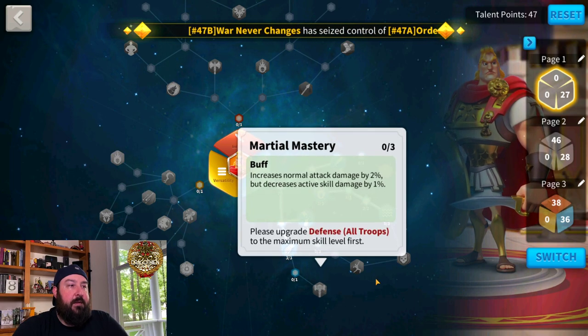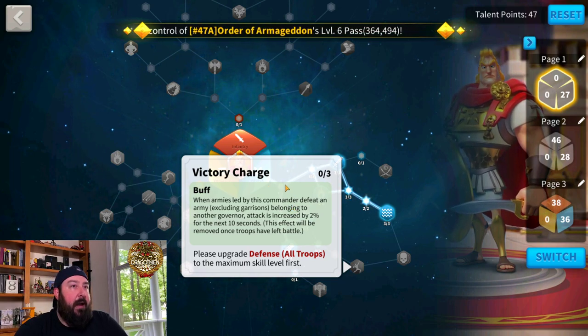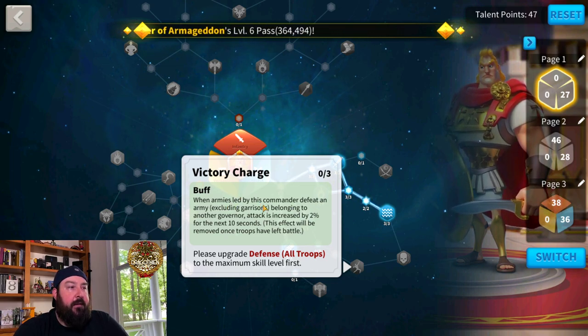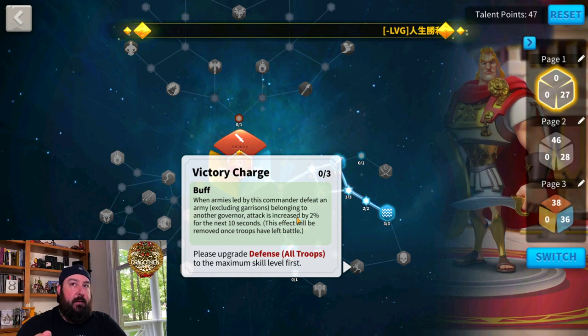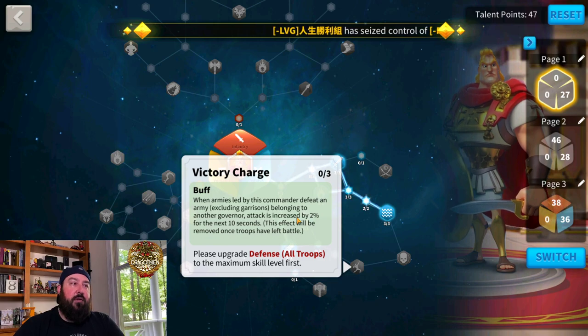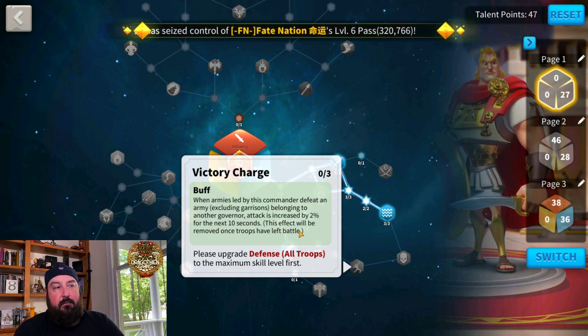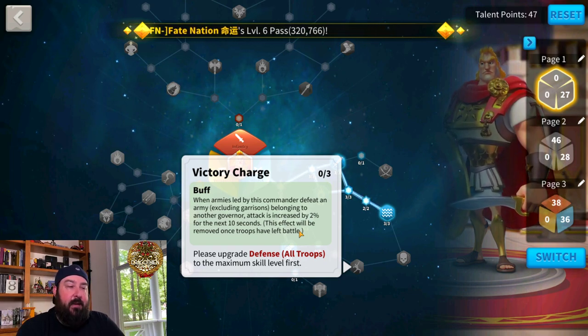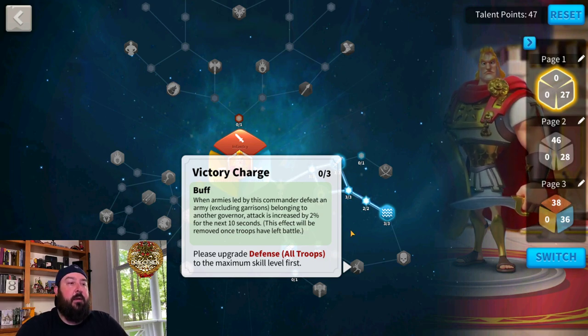Continuing down, there's Victory Charge, which unlocks through this path. Victory Charge is not one I'd recommend for normal fighting. It says: when armies led by this commander defeat an enemy army (excluding garrisons), attack is increased by two percent for the next 10 seconds, but this effect is removed once troops leave battle. So you have to continually kill armies quickly. In real-time battles, either it takes too long to kill something, or they run and you didn't actually kill anything.